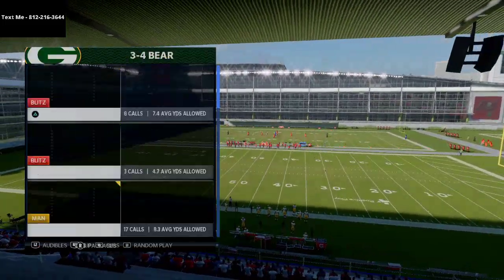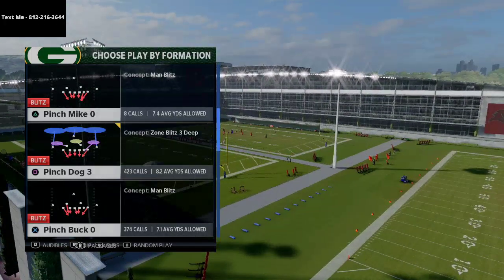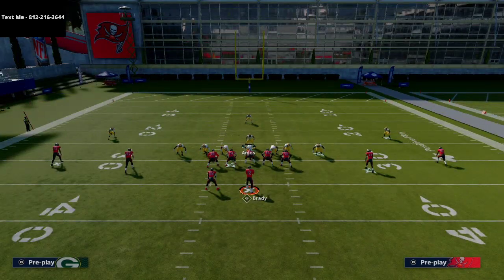The play we're going to be showing you today is the Pinch Dog 3. We're actually going to audible to this when we come out into the play out of the Pinch Buck Zero. So we're going to come out in Pinch Dog 0, and all you're going to do is take your safety and stand right over here, kind of hovering over the A gap.